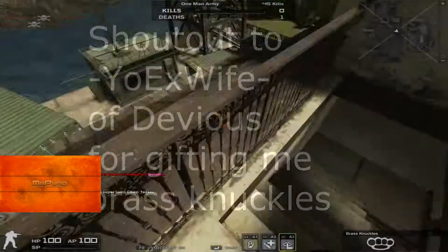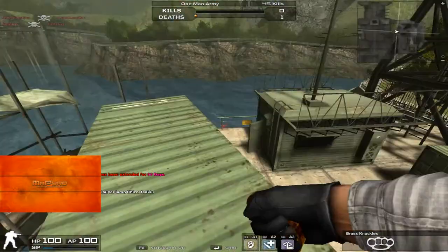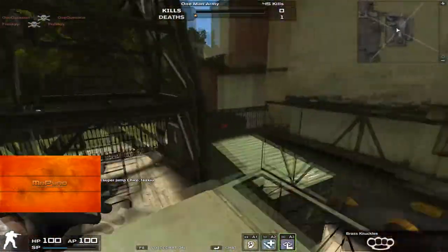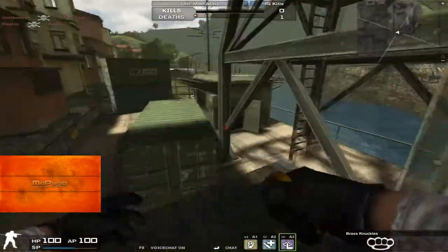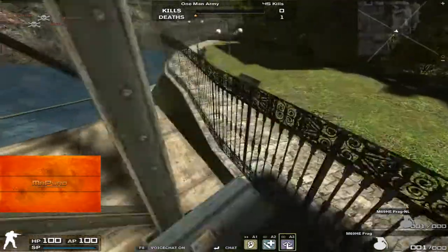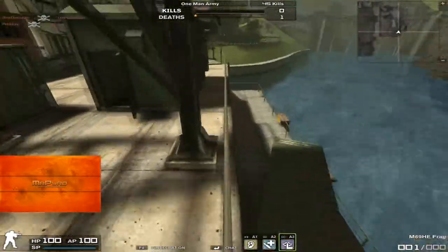Hey, what's up guys, I am Mr. Pyro and today we're doing the Two Towers tips and tricks video for the matrix at Bravo that I promised you. I'm just in a private lobby so I'm not going to be actually using zombies, but I assure you all these tricks work and I have killed many zombies with them.